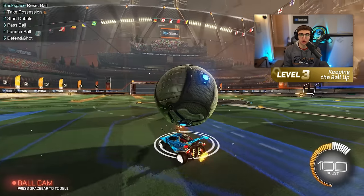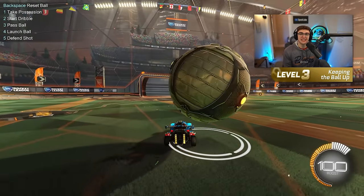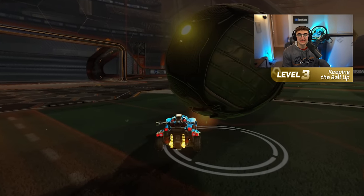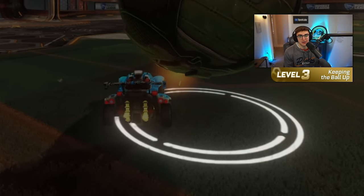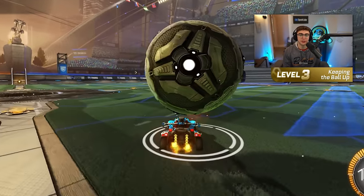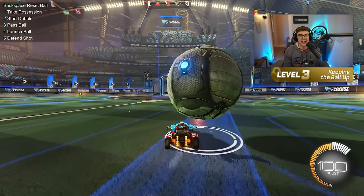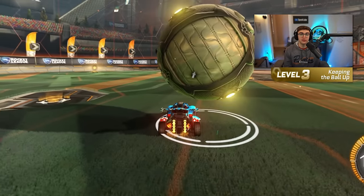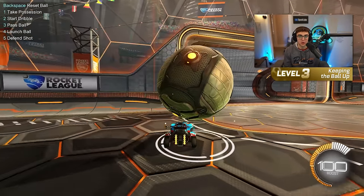The key here is to turn ball cam off. One thing that's helped a lot of people is instead of paying attention to the ball or your car, simply look at the silhouette of the ball on the ground. If you notice the silhouette starts to drift to the right, do a small input forward into the right and ease into the gas just a small amount. Focus first on just keeping the ball up, and once you can do that, try to steer the ball towards the net.